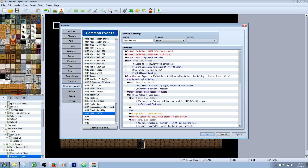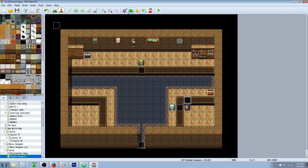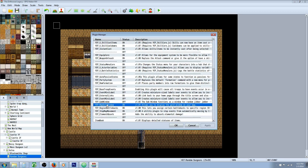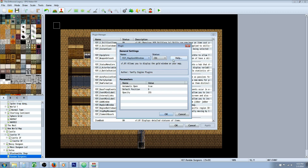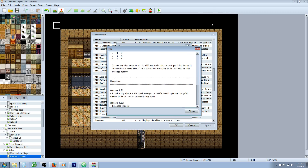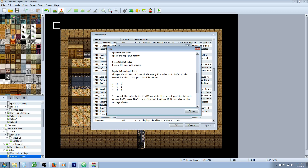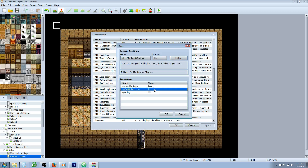In our common event, we're using three variables — all you need is three variables. I'm also using a plugin. You may have noticed that when we talk to the banker, in the top right corner of the screen it shows our gold count, so you'll need a plugin for that. All you really need is one plugin from Yanfly called the Map Gold Window. I'll put a link in the description below. You can have that little box pop up anywhere on the screen, and you can use this to specify where you want it to be — I've chosen location 9 by default.